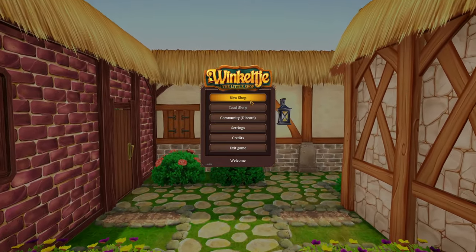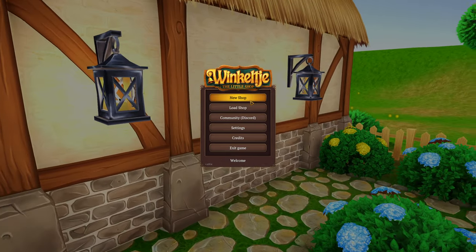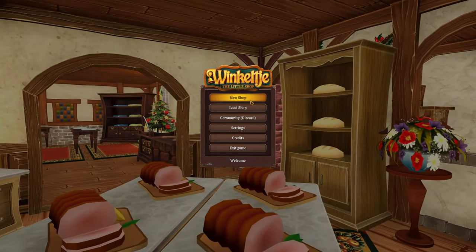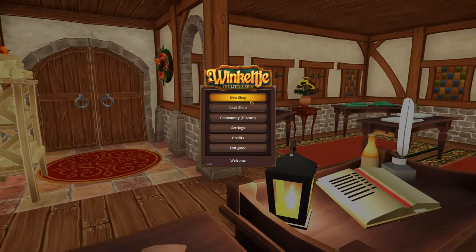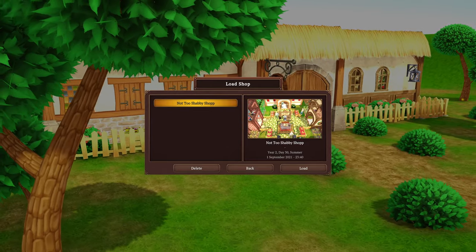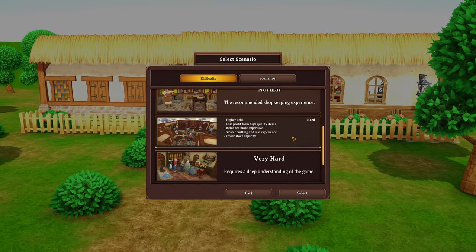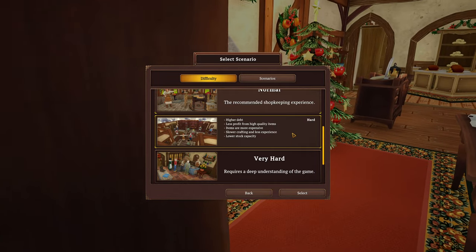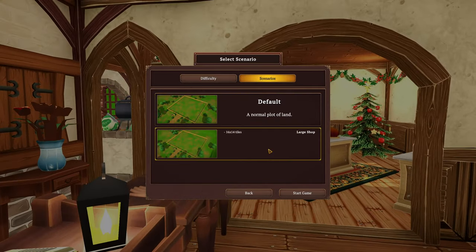Hey everybody, what's going on, Shabby Doo here! Today we are getting back into Winkle J, because this game is now fully released, which is amazing. They've got all sorts of new decorations, events, game content, items, and even employees for our little shop. So I am so excited to go back into this. We're going to start a new shop and do hard mode, so in this mode we'll have higher debt, less profit from higher quality items, items are more expensive, slower crafting, less experience, and a lower stock capacity. Let's select this and get going. Oh, this is different - I'll do a larger plot, I used up all the space last time.